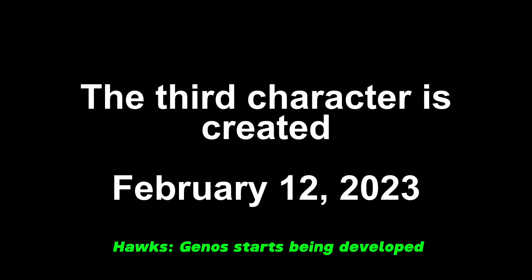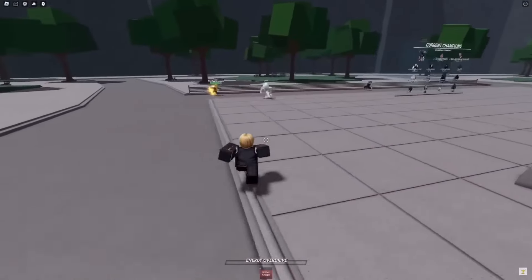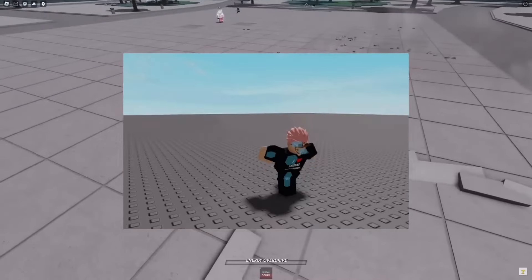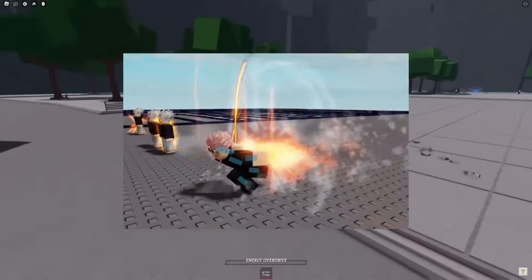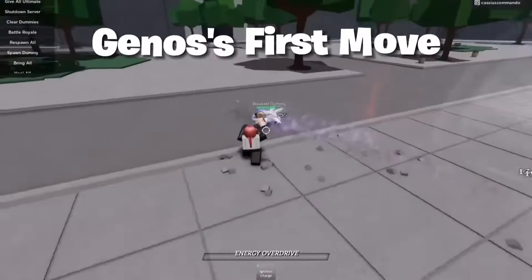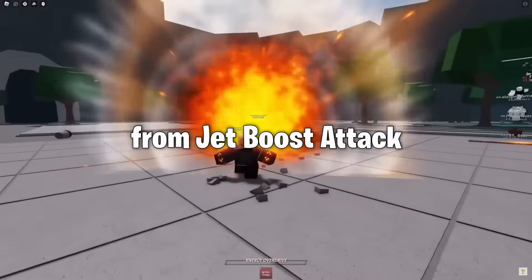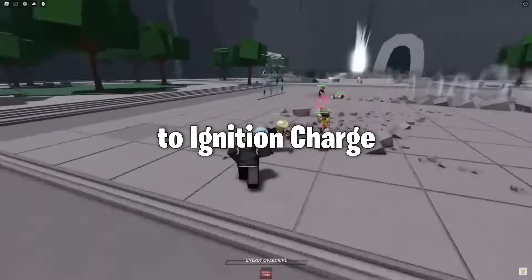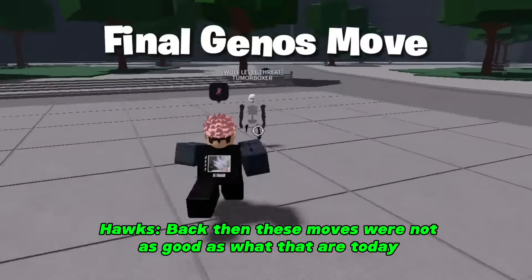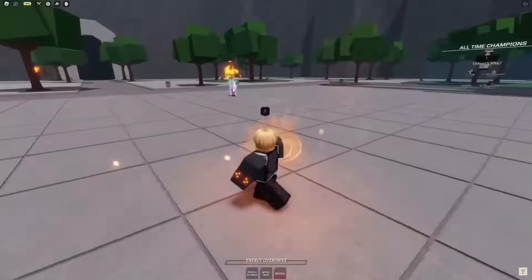It was only natural that the next character was going to be Saitama's pupil, the demon cyborg, Genos himself. He was released with one attack — just a boost move — and it was missing the other half of itself, which was the actual damaging attacking part. That soon got changed, and the move would be renamed twice: from Jet Boost Attack to Ignition Charge, and then finally to Ignition Burst. In the span of about two weeks, Demon Cyborg received two new moves, which were Machine Gun Blows and Blitz Shot.